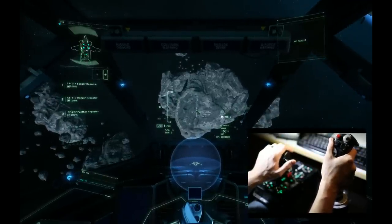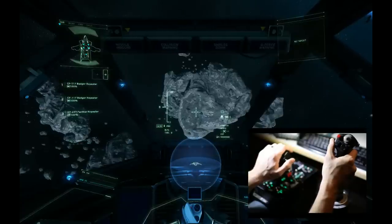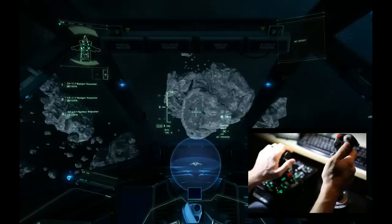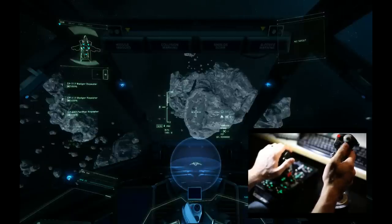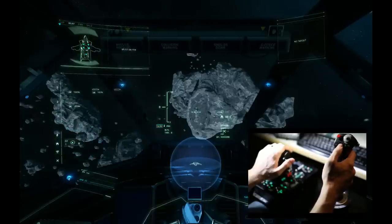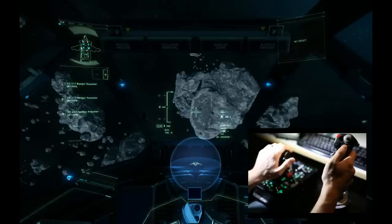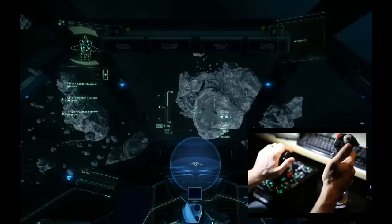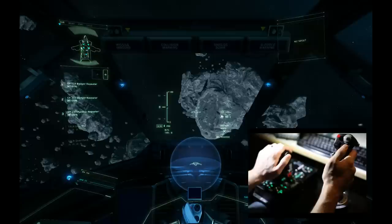Here I've loaded a Hornet Ghost with CF-117 Badger Repeaters on the wings and a CF-227 Panther on the front nose. Sometimes the HUD fails to load in Star Citizen 2.1 — you're going to have to reset the game if that happens. To cycle through the HUD, I'm going to use the Joy6 Hat Control left and right, which cycles through a single fighter's HUD. If you try this in the newer multi-crew ships like the Freelancer, the Vanguard, the Constellation, or the Retaliator, you're not going to get any success — that is completely broken right now and it's something that CIG is working on.